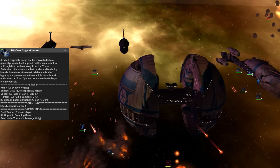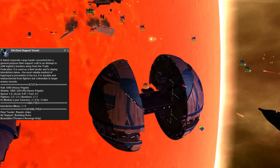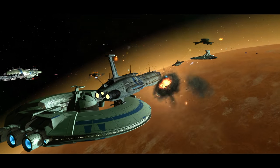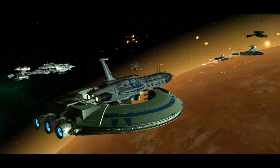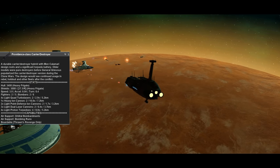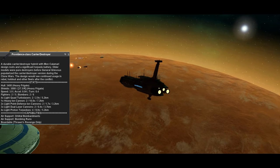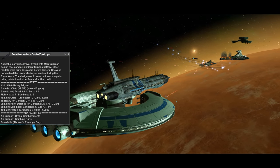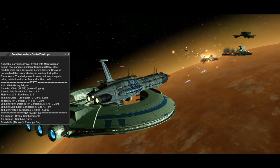They're somewhat less useful when paired with Lucrehulks or Subjugators because larger ships with hardpoints don't benefit as much from the healing, unless you're over a world with a hypervelocity gun, where some of the hardpoints that are damaged but not destroyed might get healed by the DH Omni between shots, keeping it alive for longer. Finally, we have the Providence class carrier/destroyer, which is something of a CIS counterpart to the Venator, with a more physical and ion damage focus available at all eras. It has a considerable fighter complement of its own, including heavy bombers, along with an array of light turbolasers, regular lasers, proton torpedoes, and even heavy ion cannons, making it solidly able to contribute in any fleet loadout, though you'll want to surround it with more specialized ships based on the task at hand.